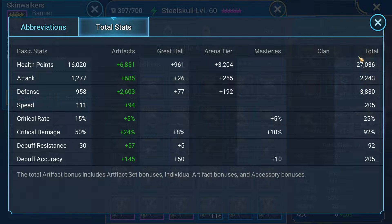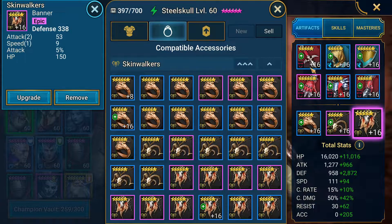I've got Steel Skull running at 27k HP, 3,800 defense, 205 speed, and 205 debuff accuracy. That does need to come up a little bit — I'll be trying to get it to 230 for Ultra Nightmare as I go through my gear. But 205 is great for Nightmare; he's not going to get resisted often.